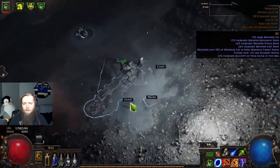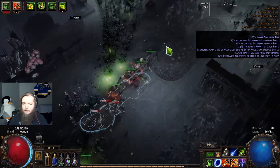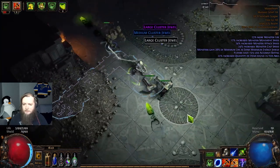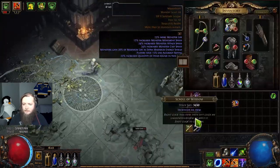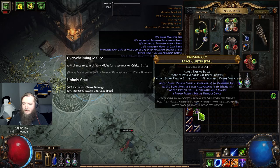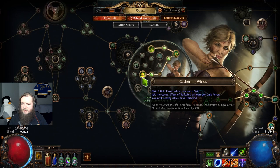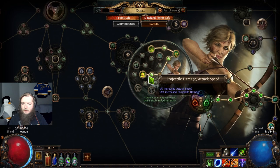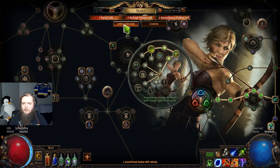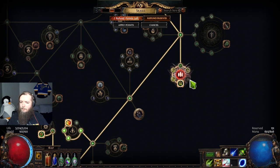Delirium monsters can spawn inside the sanctum room - that caught me off guard. Three cluster jewels! Delirium mirrors are very kind with cluster jewel drops. Nine passive chaos with overwhelming malice, unholy grace, life, strength - a nice cluster jewel. I have 17 respec points. I'm gonna spec out of tailwind and into focal point, because tailwind isn't affecting my totems. The focal point marked extra damage will get some increased crit chance and multi.